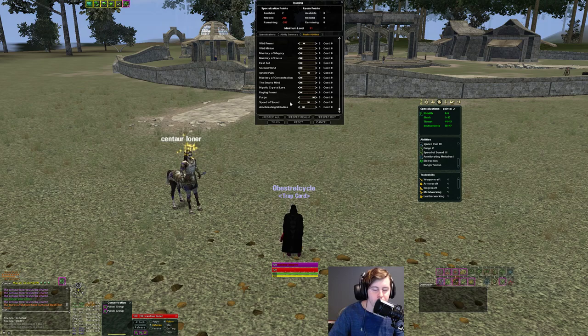The RAs I choose for group are focused on group utility and survivability. Speed of Sound is a big one — you'll want SoS 2 at least. SoS 3 can be useful for small manning when you need extra burst speed to escape a group. Purge — I have Purge 5, though you can get away with Purge 3 or 4. You have no DT but you have a pet that helps with CC. If your pet dies you're on your own, so I like having a high level of purge.